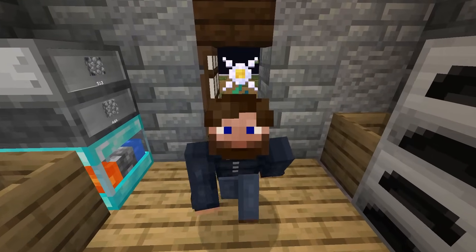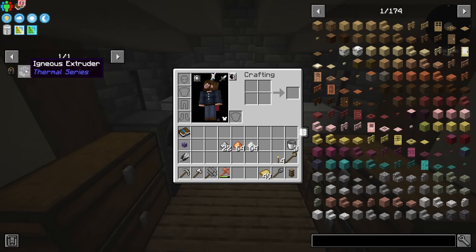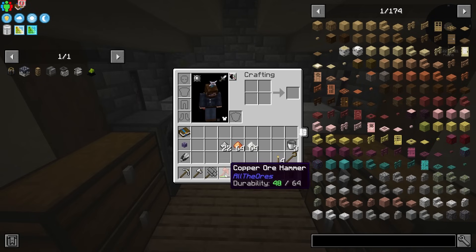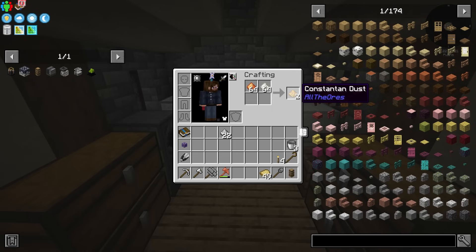One of the best ways to get started in making the igneous extruder and to make these alloys is just by using dust. If you've used your hammer, you should have some dust laying around — for example, iron, copper, and nickel. When these dusts are combined, you can get yourself some constantan dust, which is going to be necessary for making the igneous extruder by making that gear. The nickel is going to be used — I believe it is two iron to one nickel dust — to make the invar that we needed to get started with Thermal.